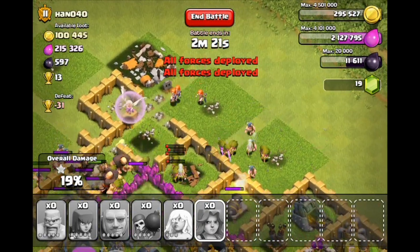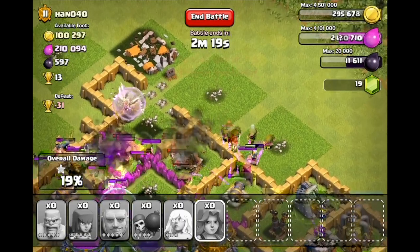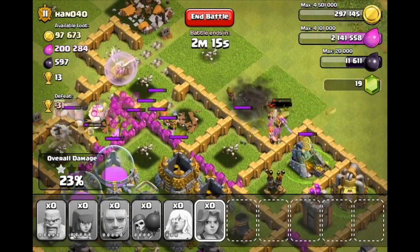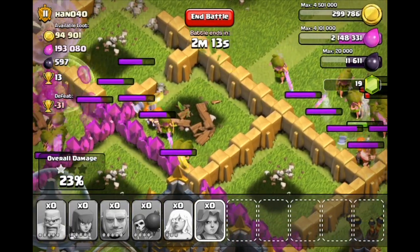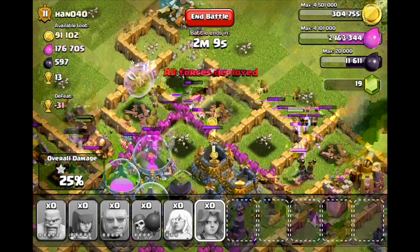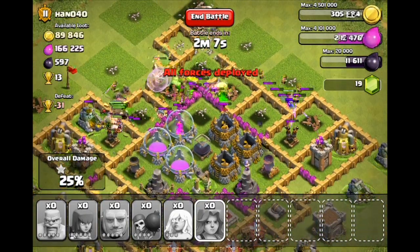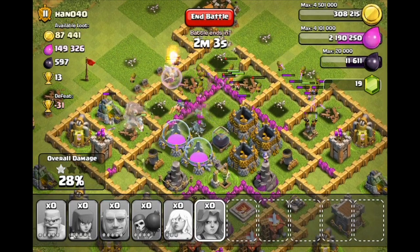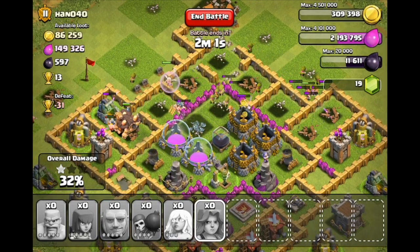If you guys haven't seen Valkyries, they're actually pretty sweet — they got a buff in this last update. They spin around and do splash damage, so as you can see right here she's damaging multiple walls, which is pretty cool especially when there are buildings really close to each other. Hopefully those giants can take down that air defense — and they do, with the help of those barbarians, as my healers continue to heal everyone up.